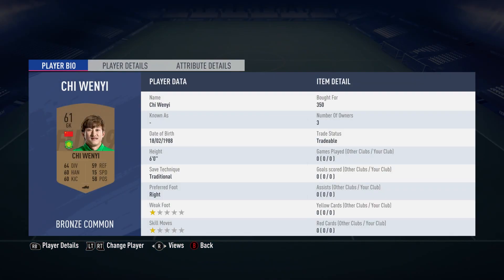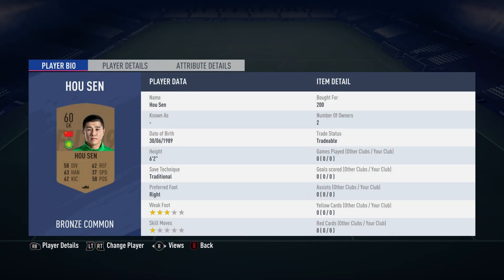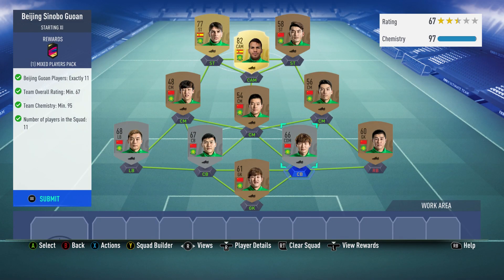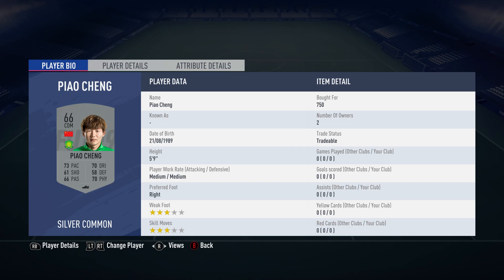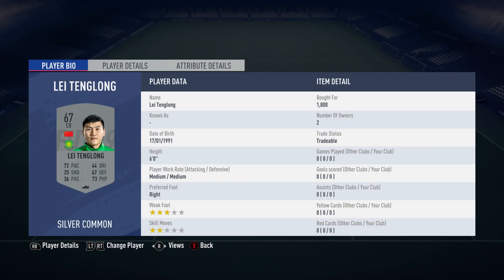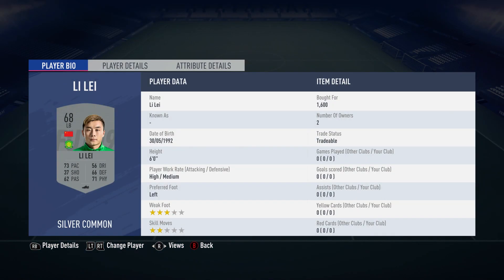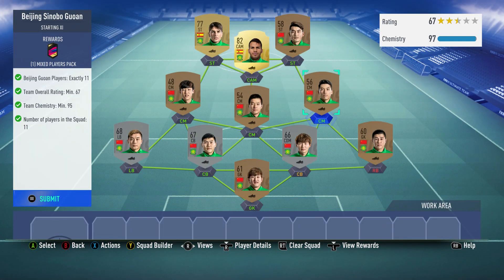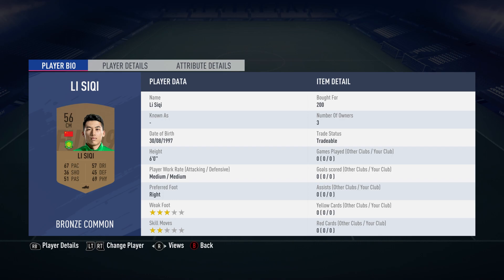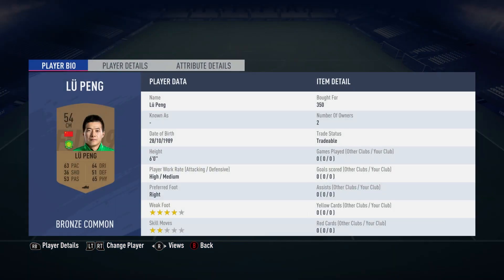In goal we've got Chi Wenyi bought for 350. At right back we got goalkeeper Hu Sen bought for 200. The centre back on the right is a centre defensive midfielder Pao Cheng bought for 750. The centre back next to him is Li Tenlong bought for 1,800. The left back is Li Li bought for 1,600. Centre midfielder Li Siki bought for 200.